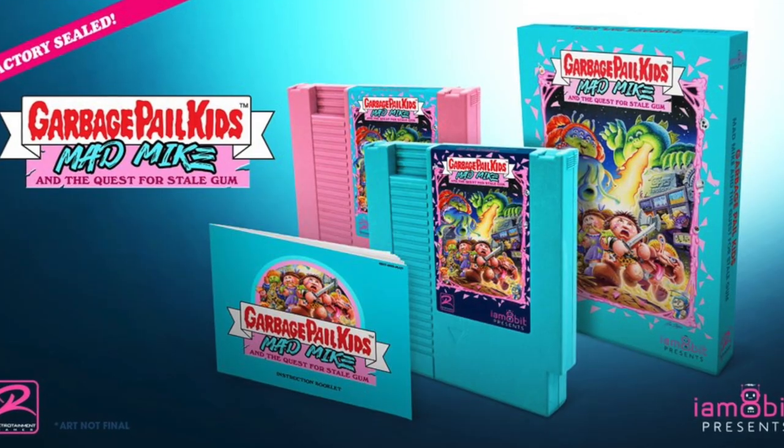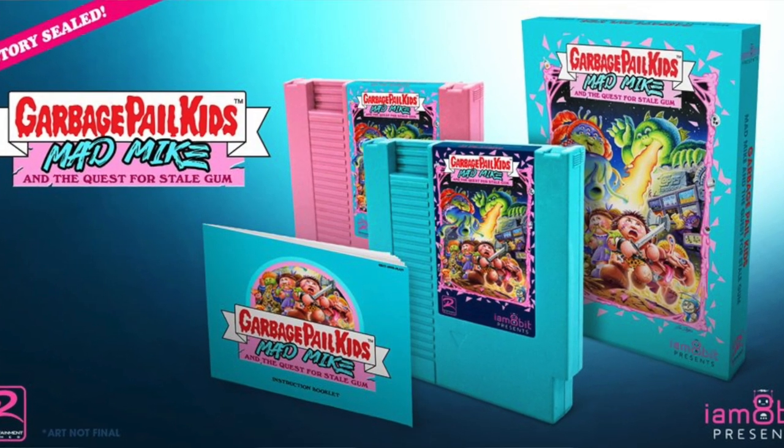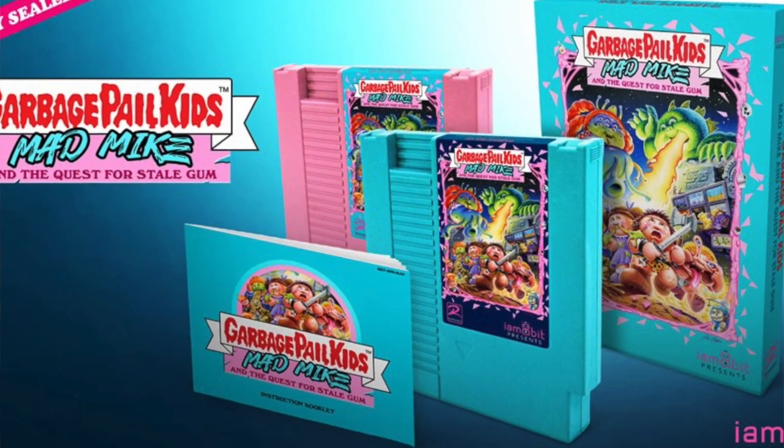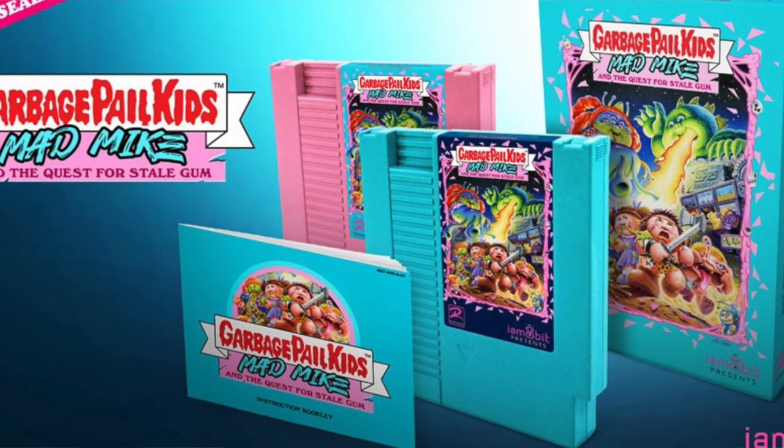This game not only plays like a Nintendo game, it's literally programmed as a Nintendo game but it plays on modern consoles as of today. The NES game you can pre-order — sticker shock, 80 bucks, CIB. I pre-ordered one because I've got to have the NES cartridge. But you do not need the NES cartridge — it's available right now for Steam, Switch, Xbox, and PlayStation.